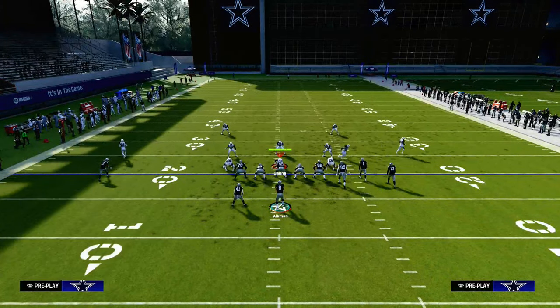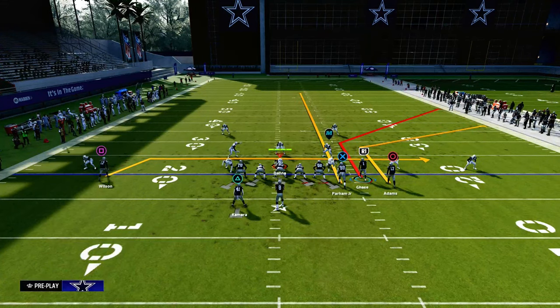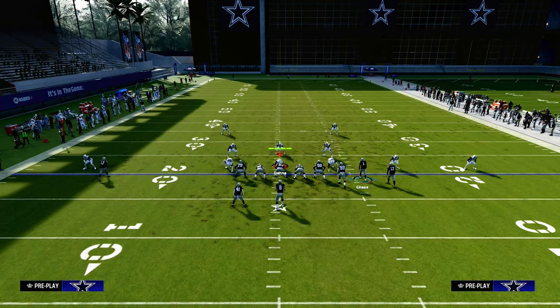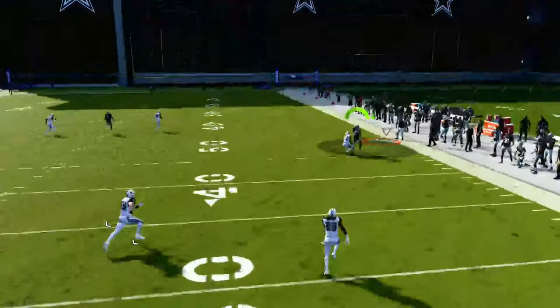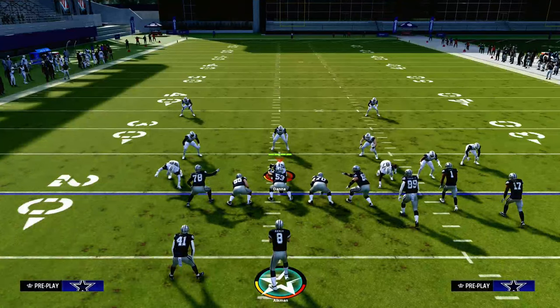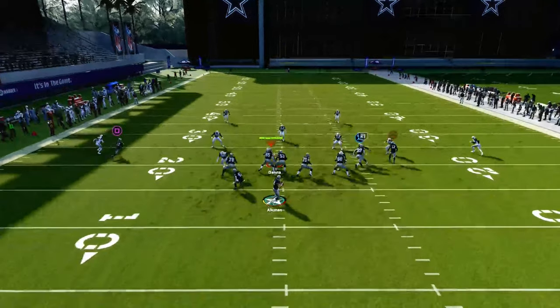What makes this play the best passing concept in Madden 24 is what it can do against zone. A lot of people are playing zone right now because man coverage is easy to manipulate. The slot receiver is going to pull any outside quarter or outside third defender. A lot of times people will call cover four because of the bunch to the wide side of the field — that outside quarter can play the corner route. But with two corner routes, the deeper one pulls that outside quarter zone, opening up the shorter corner route.